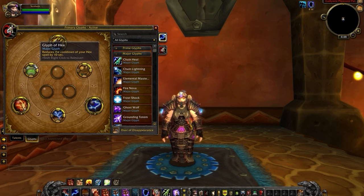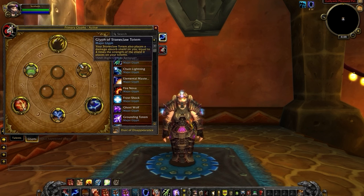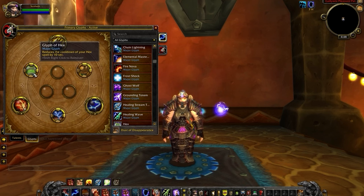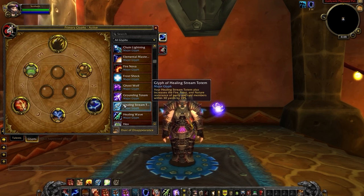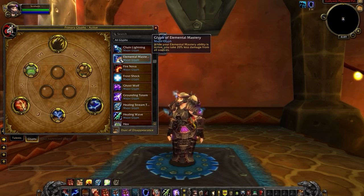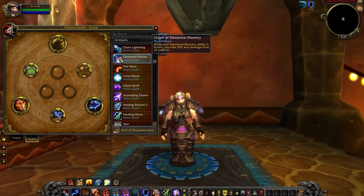Glyph of Hex reduces the cooldown of Hex by 10 seconds. Glyph of Stoneclaw is crucial for survival as it gives you a damage absorb when you drop this Totem. Glyph of Thunder reduces the cooldown of your knockback by 10 seconds, which can be crucial for survivability. Glyph of Hex isn't mandatory — alternatives include Healing Stream, which makes your Totem provide a resistance buff, and Glyph of Elemental Mastery, which provides a 20% damage reduction during that cooldown.